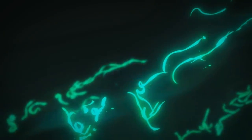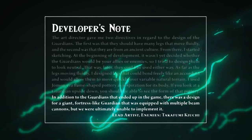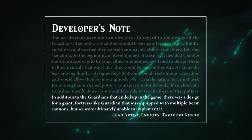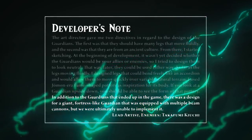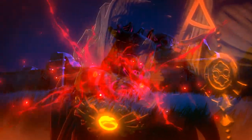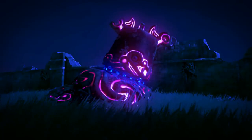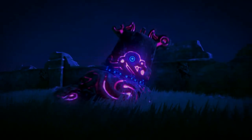We learn an interesting tidbit about the Guardians in Creating a Champion, from a quote by the game's lead enemy artist, Takafumi Kiyuchi, who states that in addition to the regular Guardians, they designed a giant, fortress-like Guardian equipped with multiple beam cannons. For whatever reason, the team were unable to implement this Guardian variant and it stayed on the drawing board. So if Breath of the Wild 2 does include any Sheikah-built enemies, how about this planned colossal Guardian? Perhaps after the original tragic failure of the Guardian army, the machines were scrapped — but undiscovered, buried variants were activated and corrupted when Ganondorf awakened. While Breath of the Wild overused the Sheikah designs, they're some of the most uniquely terrifying opponents Link has ever faced, and I'd love to see this planned superior Guardian appear in the sequel.